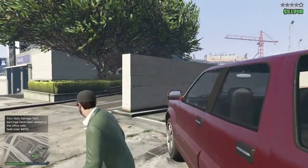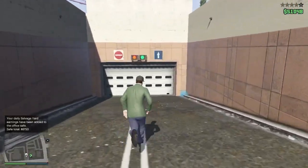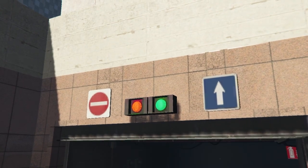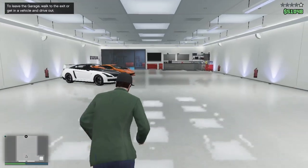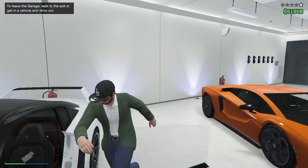Once you get near the garage, exit the vehicle and enter your garage. Now you have to enter your Elegy and get out of the garage with that vehicle.